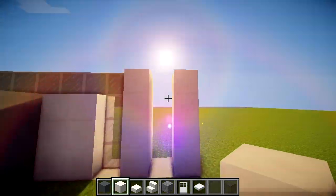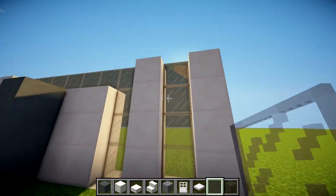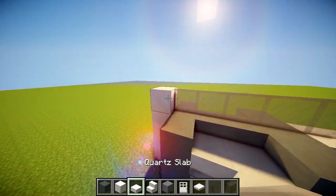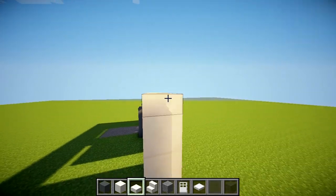We'll have a pillar right here — that's our pillar, leave that there. Put the window right there, lovely. Then go ahead and take your quartz half slabs and top it off like this. This is the front section and it's looking lovely.